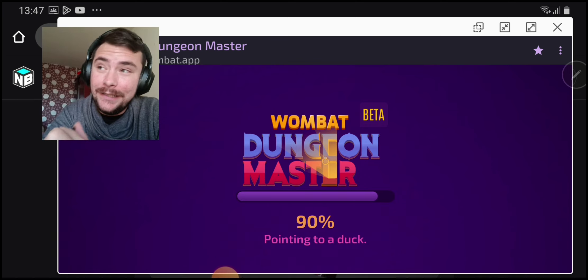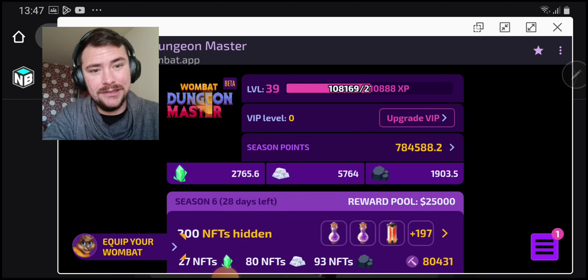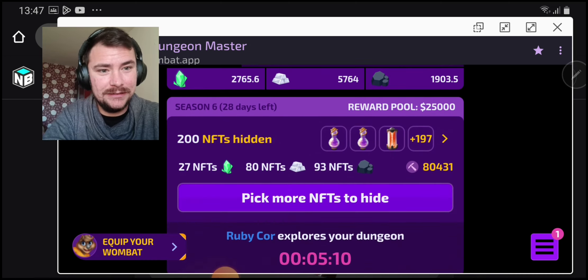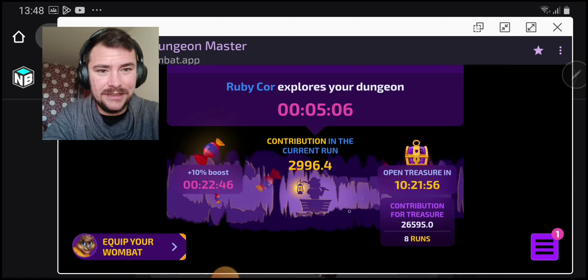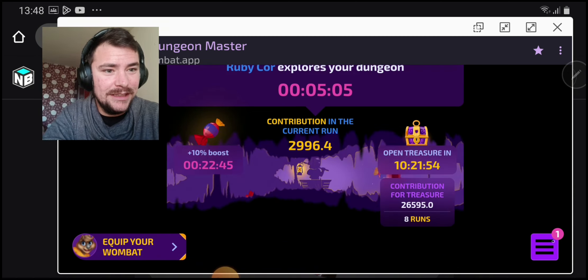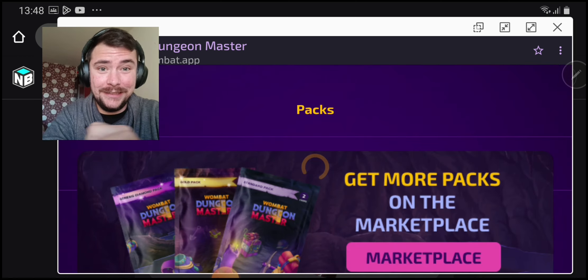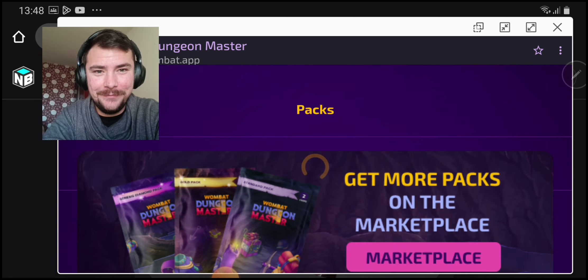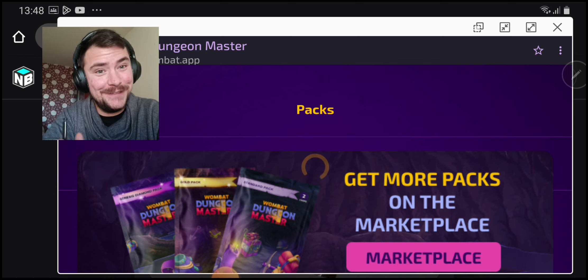I sometimes use mythic gear but mostly don't. I use epics because I'm poor and I sell the mythic NFTs because they're expensive. One mythic NFT is like investing 40 dollars or whatever. Big brain — that's how I got my NFTs.